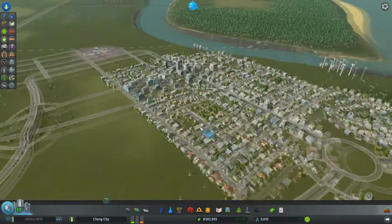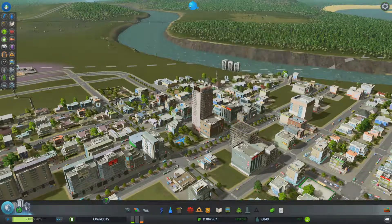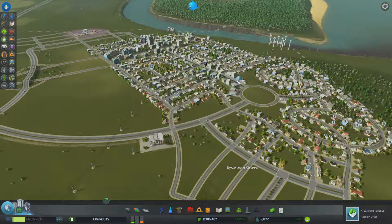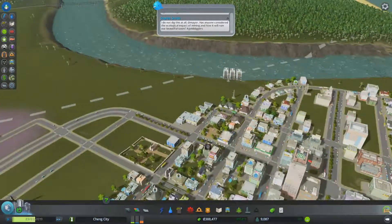Look at that - that's a pretty tall building. That's what I'm talking about. It needs highly educated workers, so we do need to maintain university operation. And we probably just got a reward for breaking 10,000 in weekly profit. Excellent.